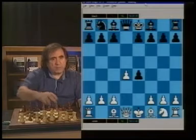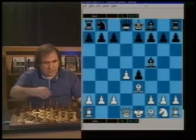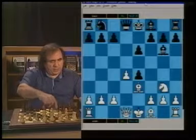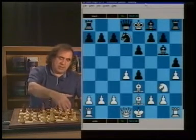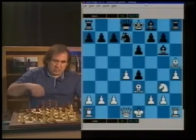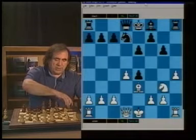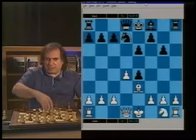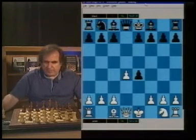F3 is the main move - that's how White would probably play. However, let's look at Be3, Bf5, then Ne2, e6, and Ng3. We go simply Bg6 - we're not going to give the pawn back. So h4, h5, and on Be2, we simply go Nd7. It seems like White has enough pressure on the h5 pawn to win it, but after Bxh5, Bxh5, and Nxh5, Black can simply go g6, Ng3, and Rxh4, and Black is still a pawn up.